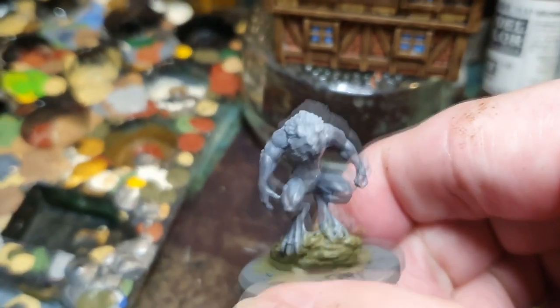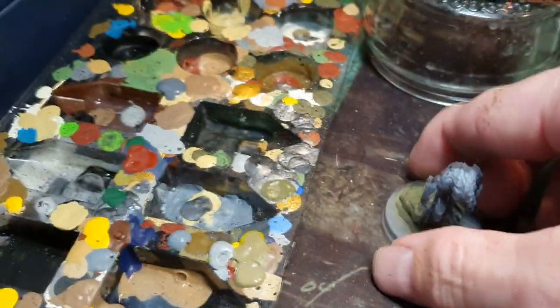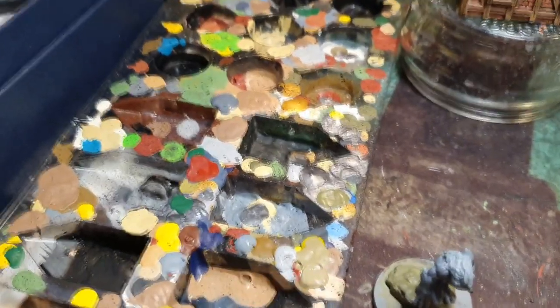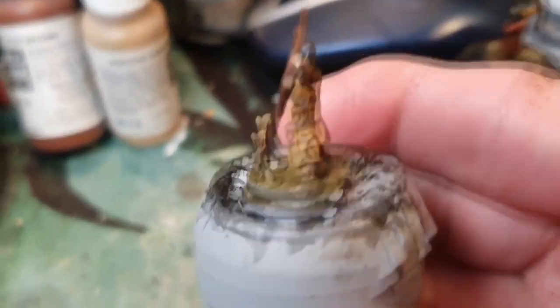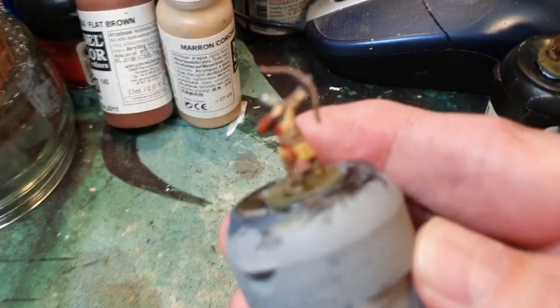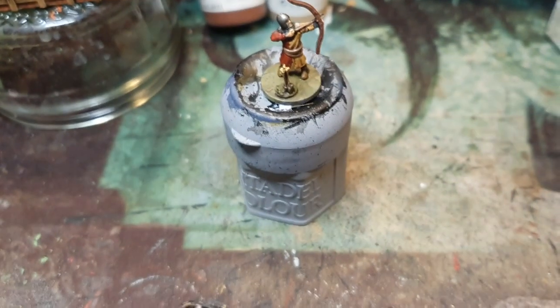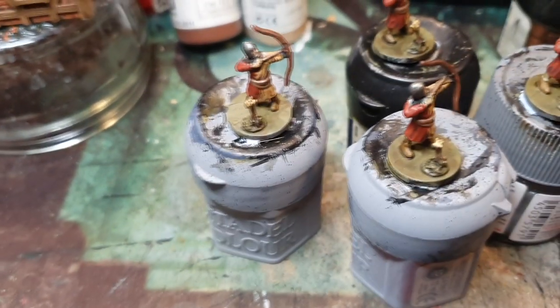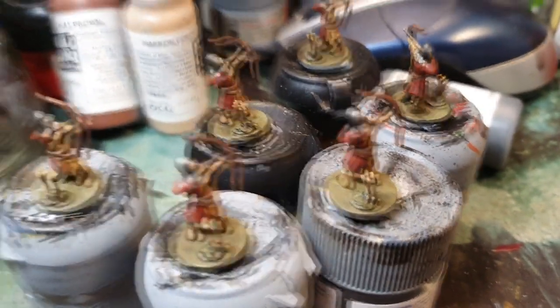I've got to put a wash on and do some highlighting — those are the basics. That fantasy piece is getting really bad; I have to chuck it out as it's getting quite heavy with paint. And these are the archers — the first batch I've done. They're coming out all right; they're all the same, so I might put some pictures up at the end.